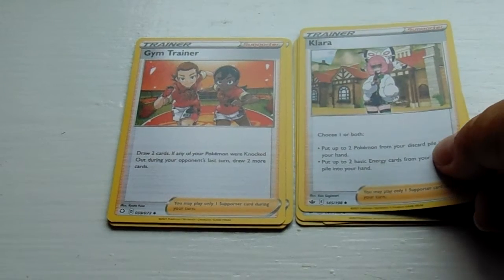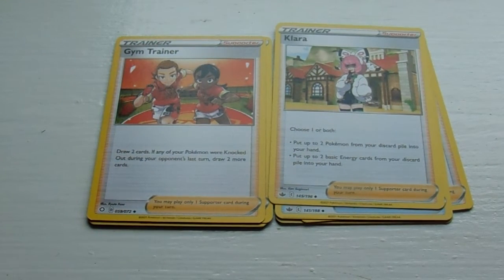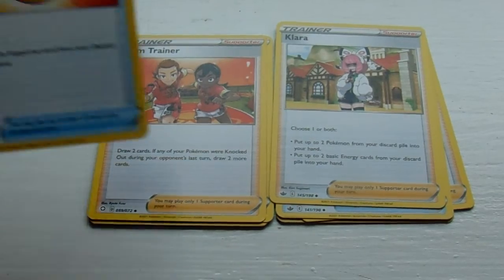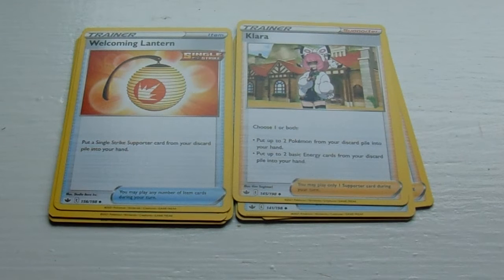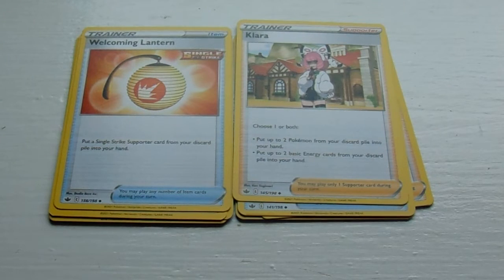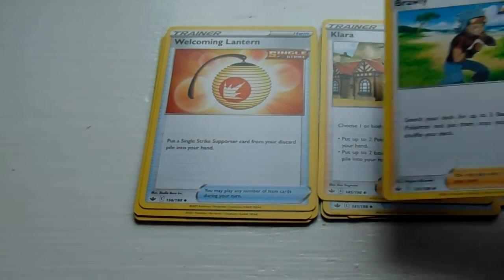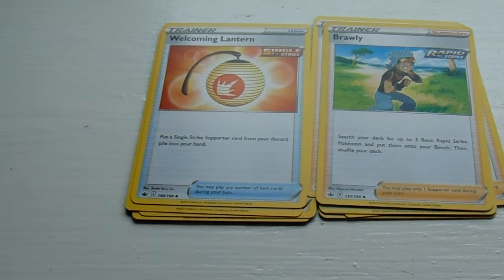Kara, a supporter. Welcome Lantern, which is an item — I have two of those. Brawly, supporter — he looks tough, huh.